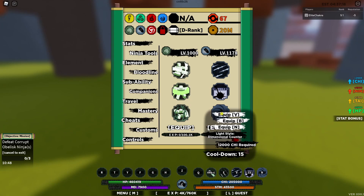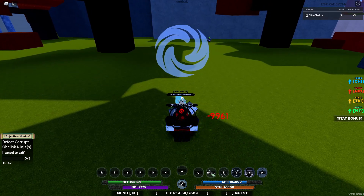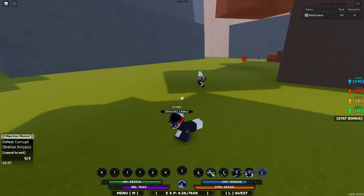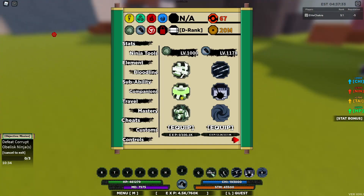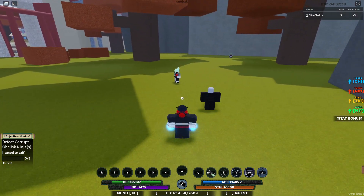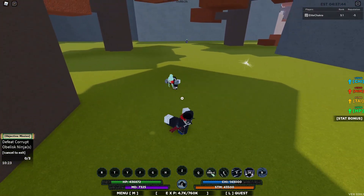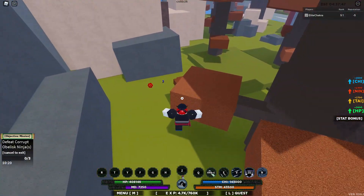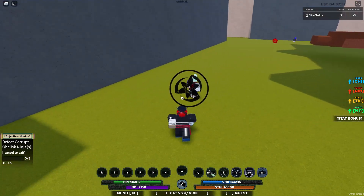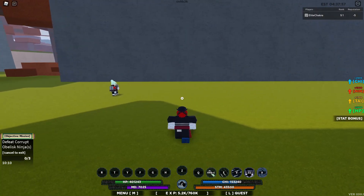The third one we have is Light Style Dimension Counter — it's obviously a counter. Let's see what this does. They get stunned, they can't move. Trying the clone move again: you make three clones and they all go after the NPC, and they get stunned. The counter hits for about 10K, so pretty decent.